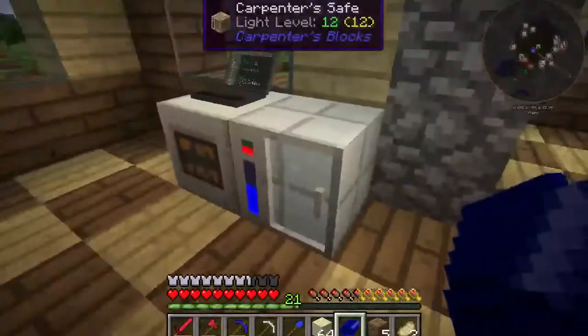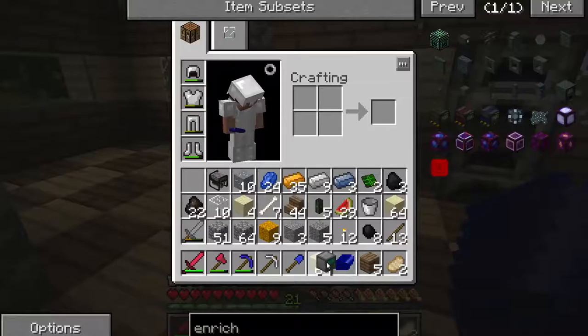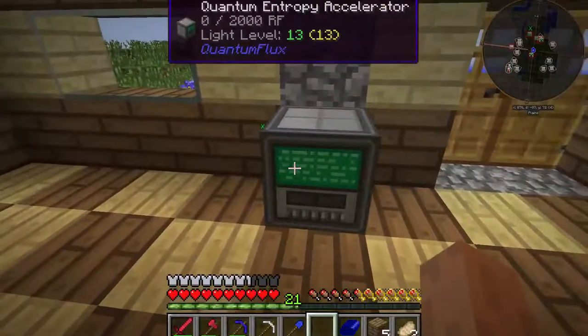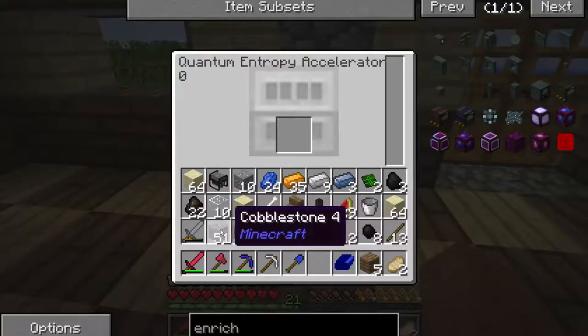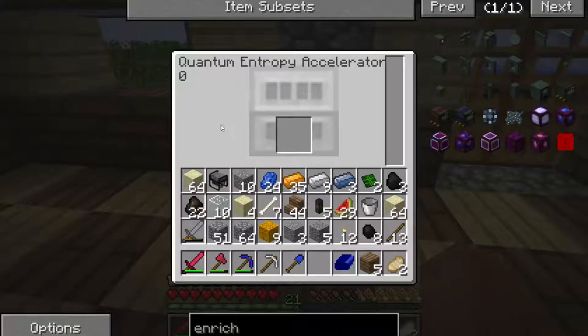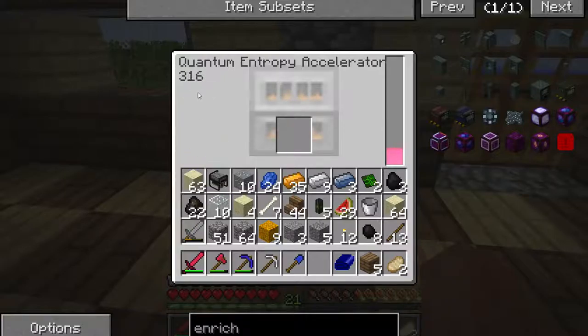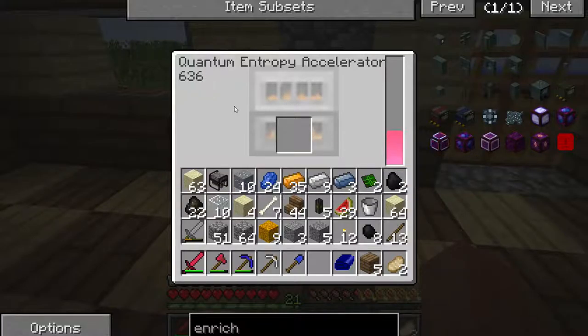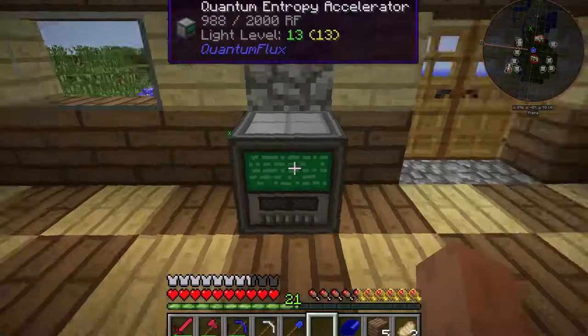I've actually made one power item. This is called a quantum entropy accelerator. It pretty much takes anything and turns it into power. Doesn't matter what it is, doesn't matter how complicated or how energetic it might be - it gives the same amount of power. Whether it's a piece of sand, which gives 400 Redstone Flux, or a piece of coal, which gives 400 Redstone Flux. I could throw a diamond in there and it would be 400 Redstone Flux. So it makes for a good garbage can and a nice little power system.